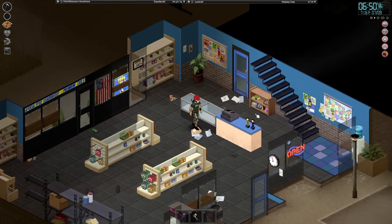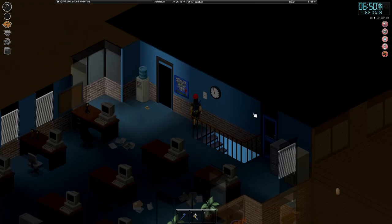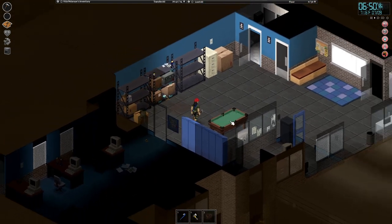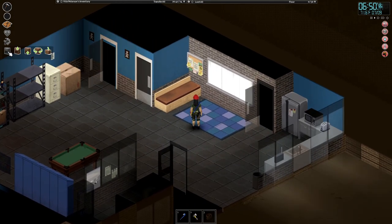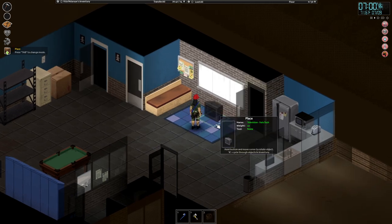We got rid of another plank. Let's go upstairs and put the TV down. Where do I — I guess we'll put it in here. In here will be our pad. I wish I had something to put the TV on. Can I set it on this bench? Boo. I can just set it on the floor — we'll set it over here for now.